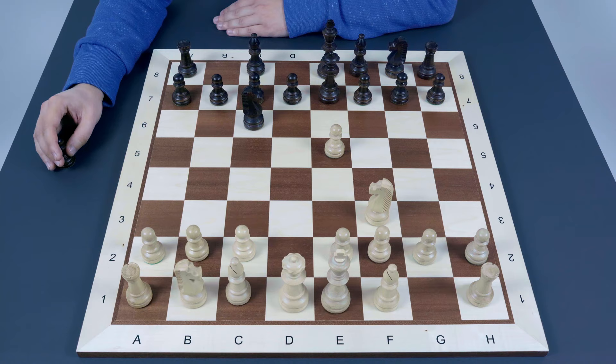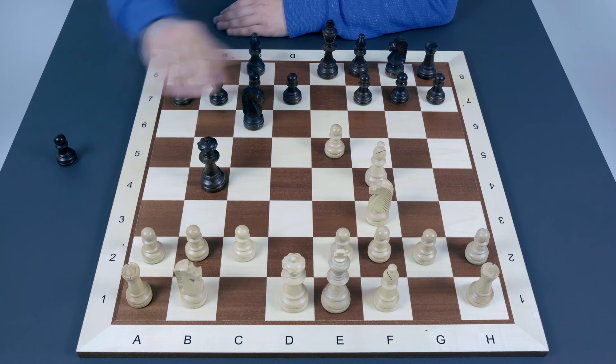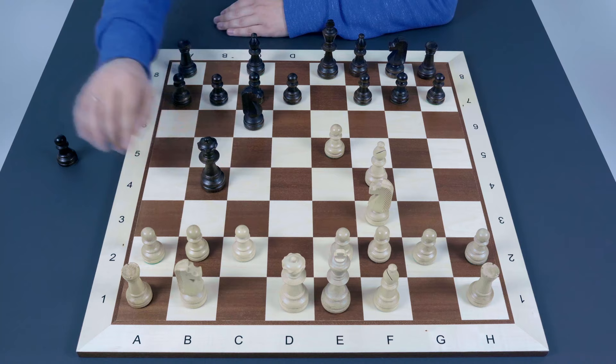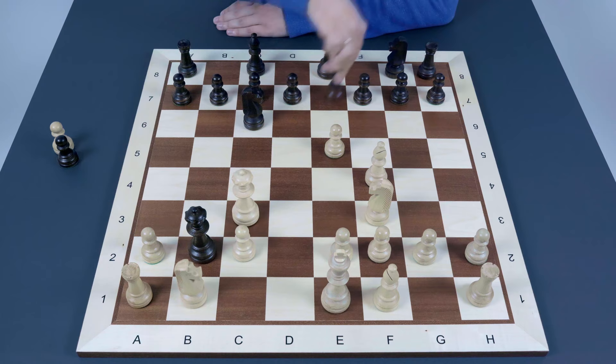After white protects the pawn with the simple bishop f4, the queen jumps to b4 with check. White has to be careful here — the bishop is hanging, so there are not so many options. There are only two actually: bishop to d2 or queen to d2. Queen to d2 is completely wrong because another object of attack is the pawn on b2. After this move, black just captures on b2, attacking the rook. If white tries to protect it with queen to c3, there is bishop b4, winning the queen. So this is the first trap.